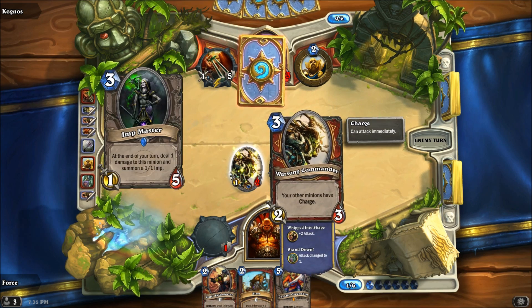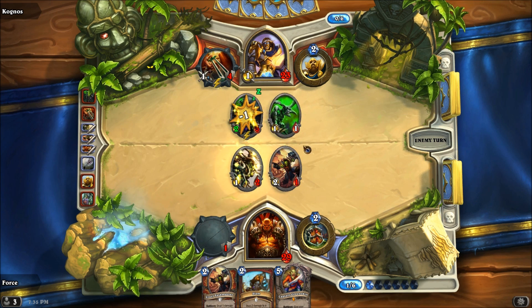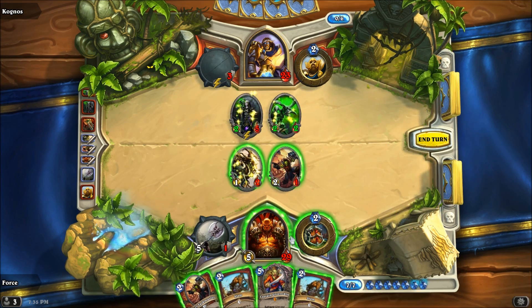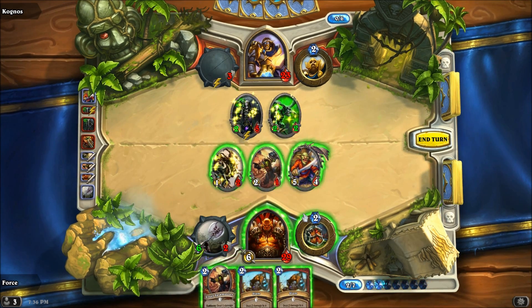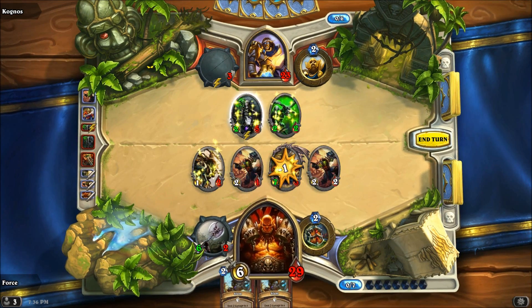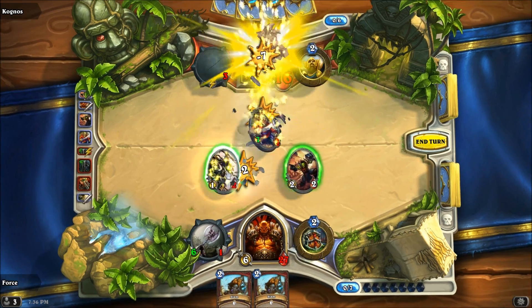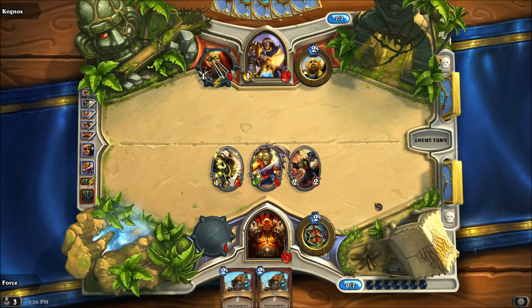Here's a great example — he could have hit me with a Sword of Justice this turn and killed the commander, which is definitely not an ideal situation. Captain Greenskin will be coming into play. This is actually going to be a really big turn. Then we're going to follow that up with the Taskmaster for this guy — pump him up. We're going to use our weapon attack to get rid of him so he doesn't get any more of those imps in play, use the 2-1 to eliminate him, and then we'll be hitting him for a bunch. That's a total of 10 damage to the face, bringing him down to 13.